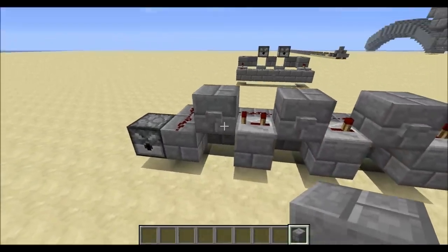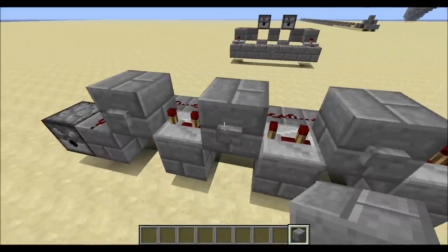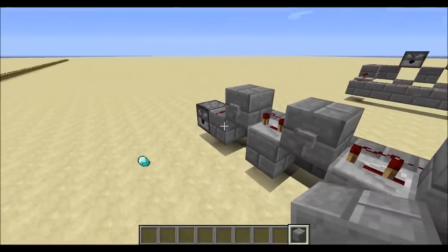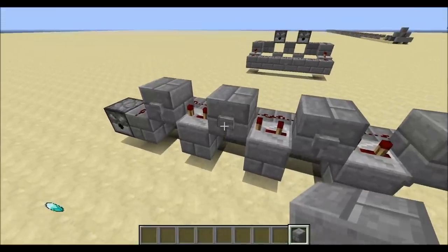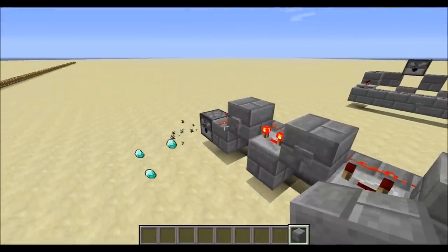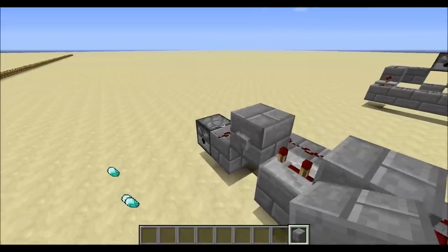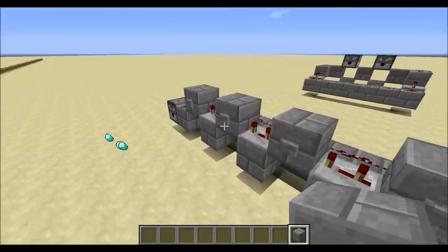Basically it powers the dispenser, but also provides redstone updates that cause it to fire again the further down the line you go. First it powers it, and then it changes the power level of the wire that's beside the dispenser and shoots out extra materials.